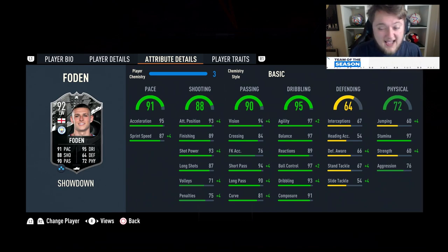97 agility and 97 balance. He's got 89 reactions, 97 ball control, 93 dribbling, and 91 composure. He's actually not that bad defensively either if you wanted to play him in a 4-3-2-1 attacking centre-mid role — 66 defensive awareness, 67 stand tackle and interceptions. He's got 60 jumping, 97 stamina, poor strength and not the best aggression.